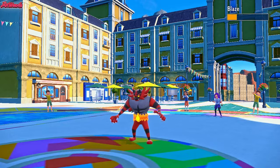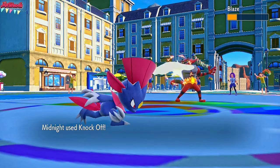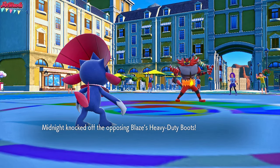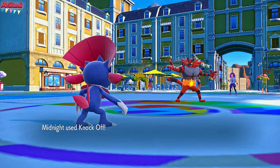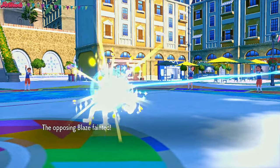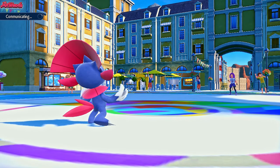We're getting chip damage off on the Incineroar, which is important. They get the Intimidate off, which is fine. We go for a Knock Off — and that actually does a lot of damage. Interesting — we knock off their Heavy Duty Boots. Knock Off does KO here, so we're going to go for another Knock Off. Incineroar goes down, which is fantastic. I think Weavile could win us the game — I can't remember whether Iron Boulder outspeeds or not, but I don't think it does.